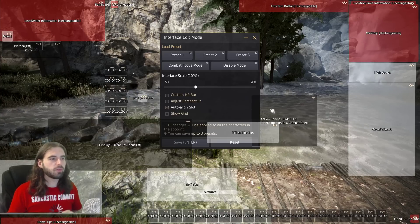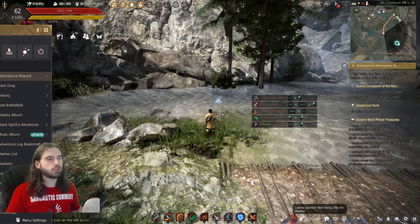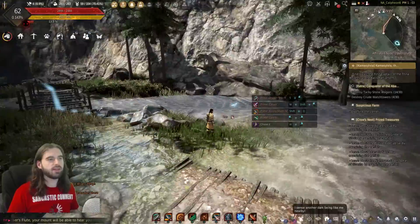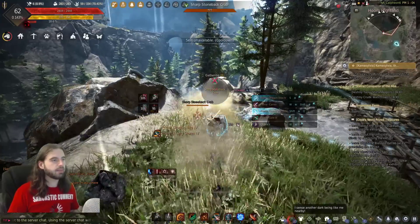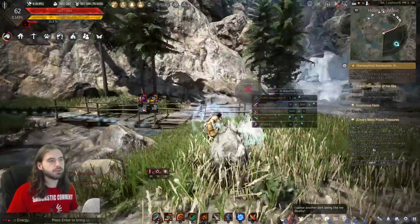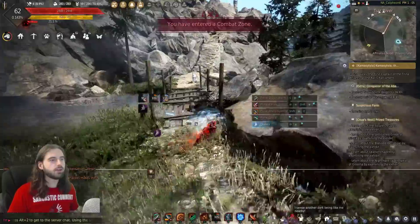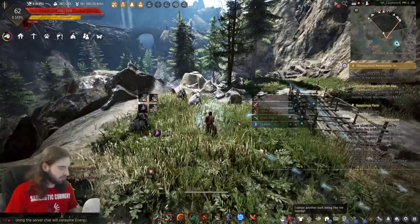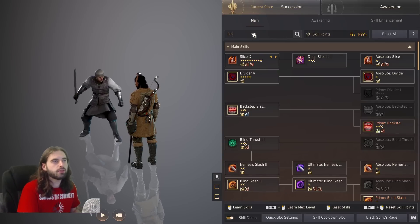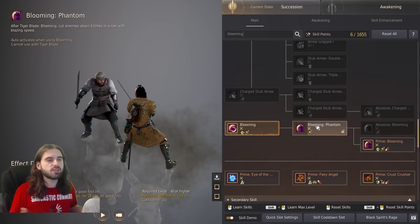Another setting that is super helpful for newer players is the action combat guide, over to the right. Tick that on, hit save, save to preset one — it shows you some of your most popular and most used skills and their button combos right on the screen, which is pretty cool for learning a class. Whenever you're casting abilities, they'll pop up in the left corner of your screen so you'll learn what your different abilities are called. So if you're wondering what a skill is — say you just did the blooming skill — press K, go to your menu, type in blooming, and you'll see exactly what the skill does and the damages it deals. Once you've got it down, you can disable it from the Edit UI menu.